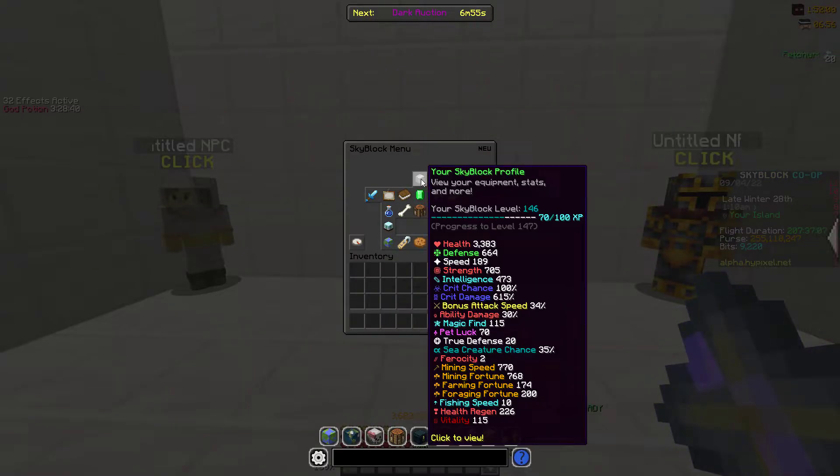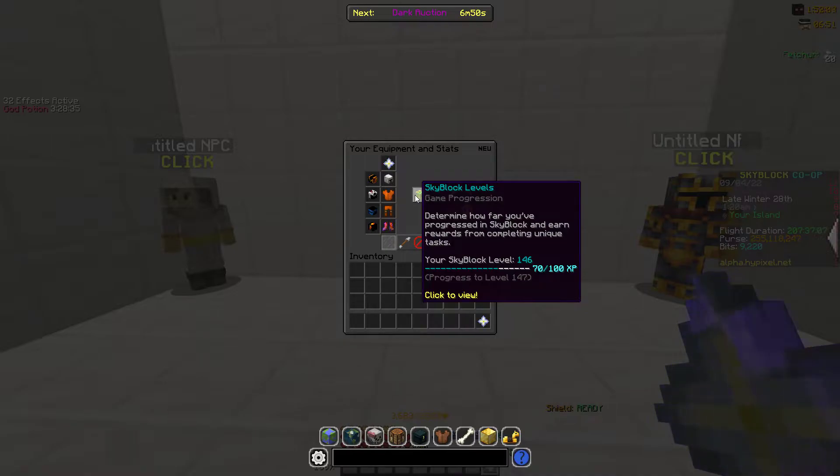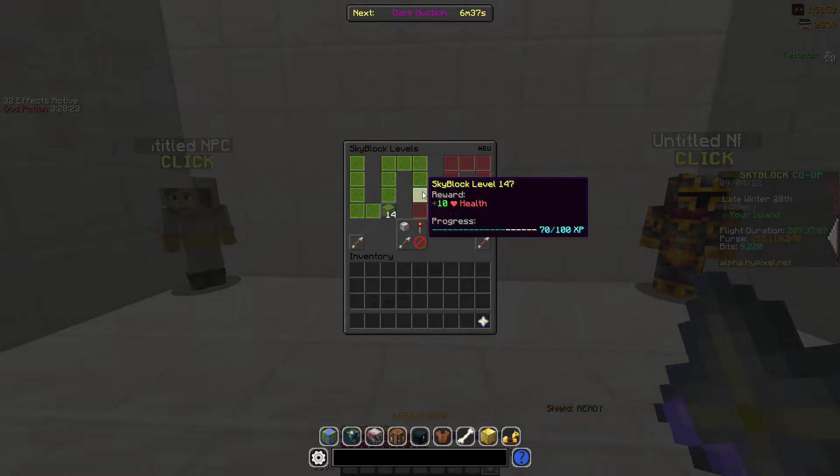As you can see, it says 9 in grey. The way you level up basically calculates everything on your profile — it's a new weight system, kind of like the Zenithur and Lily weight on the Skyblock inside.